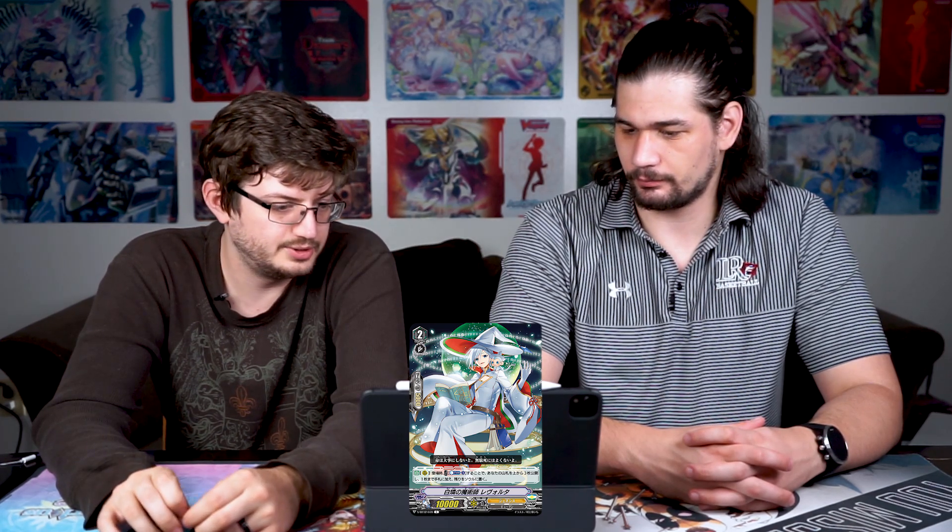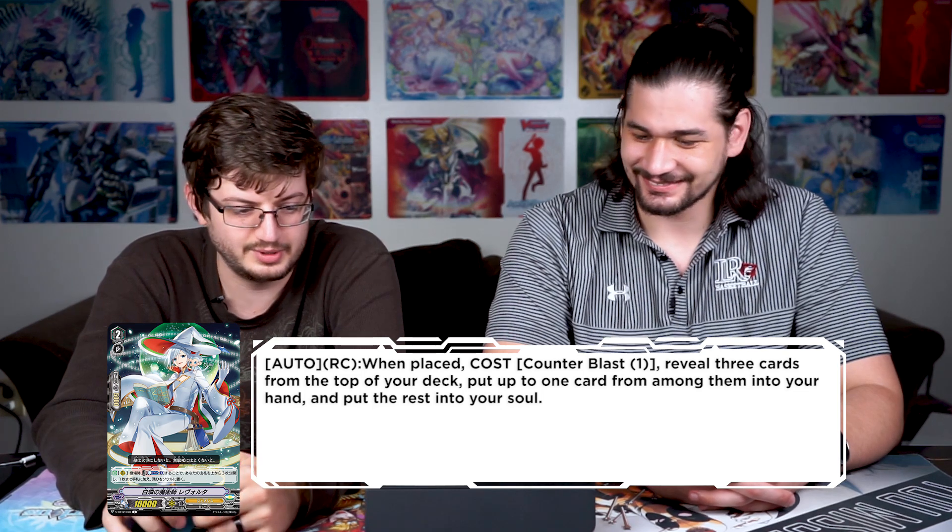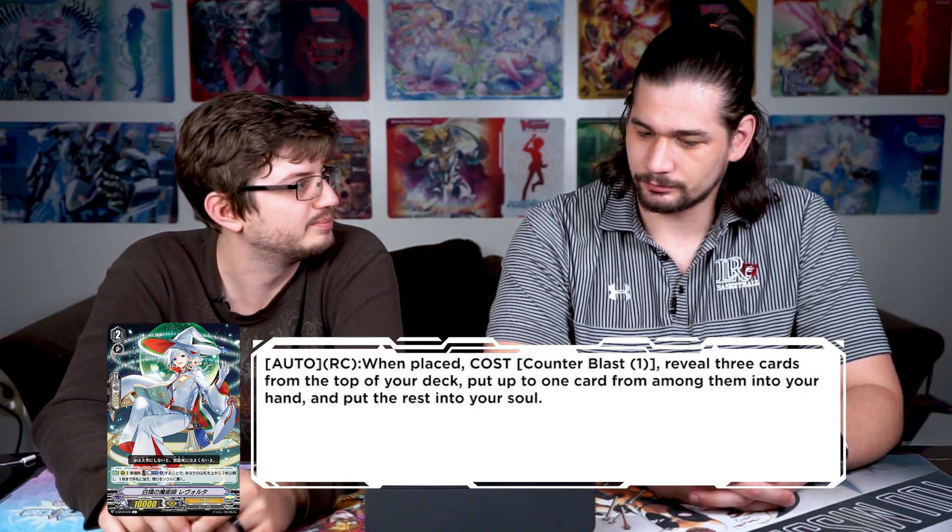Moving on, we got a Genesis grade two common — White Phosphorus Sorcerer Revoluta. Auto rear guard: when placed, cost counter blast one, look at three cards from the top of your deck, add one to your hand and put the rest into soul. It's pretty simple — it's basically the reverse of a grade three we know. A grade two could start the great Genesis Astral Part one.